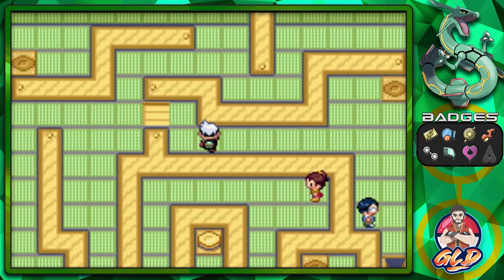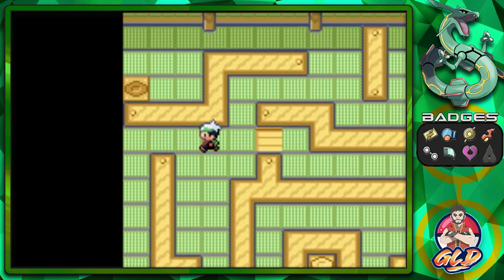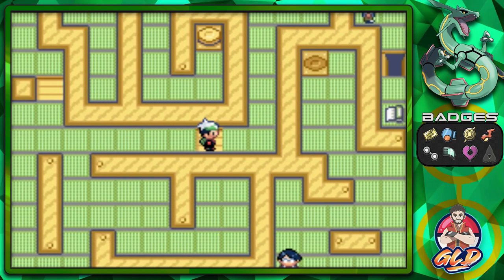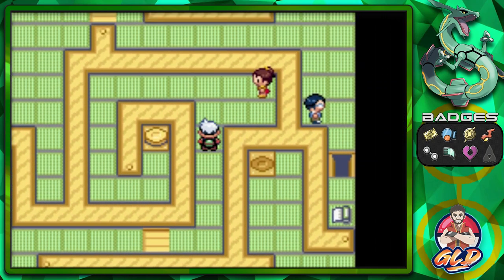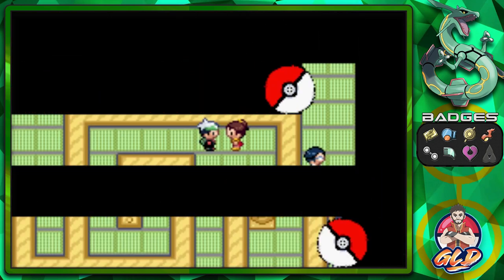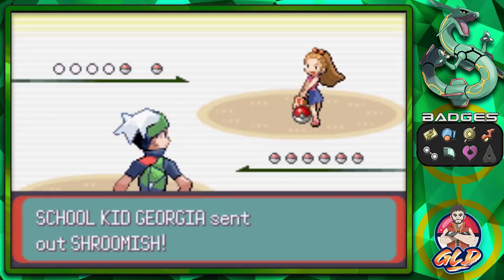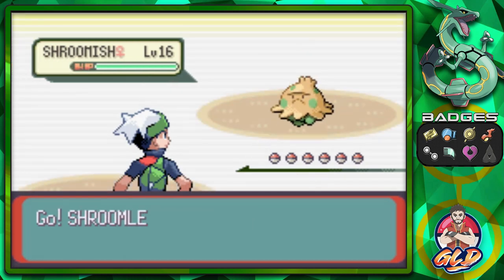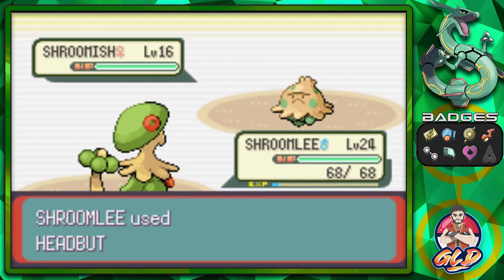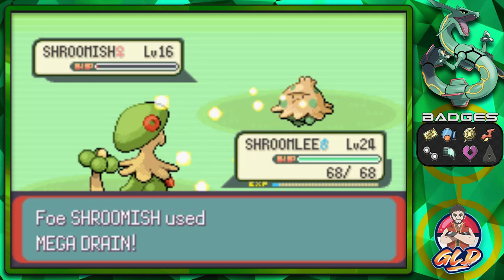Just remember guys: every Trick House event after the second one requires a TM. In Pokemon Ruby, Emerald, and Sapphire, the Trick House events are unlocked through the gym badges you earn. Right now we're up to seven badges.